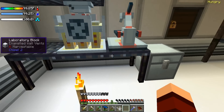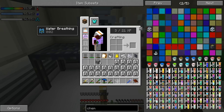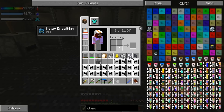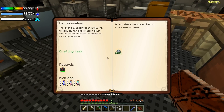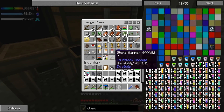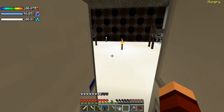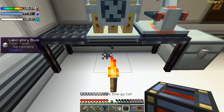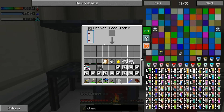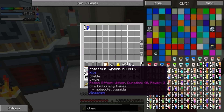Let's head back into our medical bay slash science lab and put this down there. We're going to break this — wait, where did our energy cell go? Did we not get an energy cell? And where did our potassium stuff go? There it is. A little bit of a glitch in our computer inventory. Let's go ahead and take this, set it right here, make this orange — that should be going out and filling this up with power. Let's put this in here. Wither effect? Yeah, I don't want wither effect.